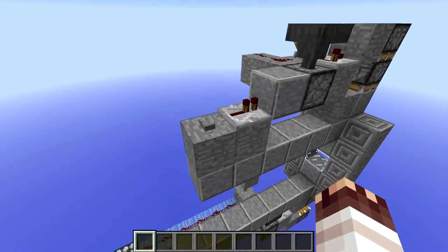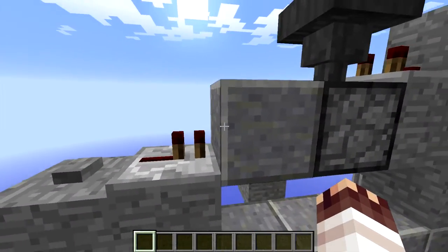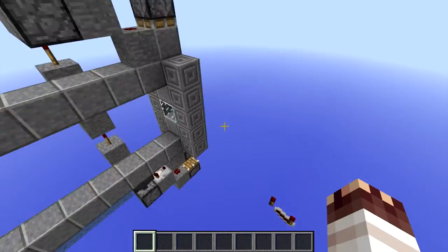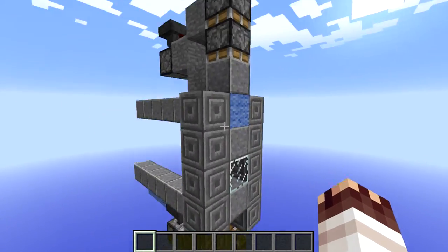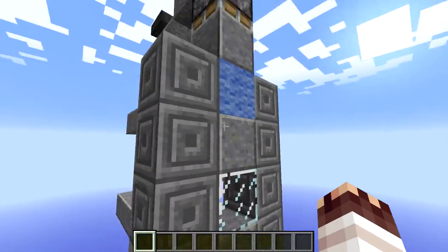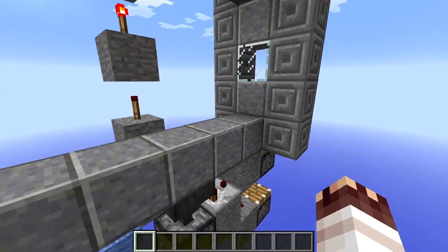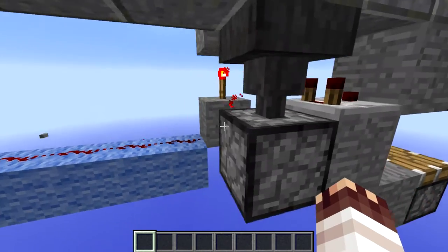I won't do a tutorial on this, I'll just do a little fly around right now. That is actually the whole build — the outsides you can do whatever you want, and these are just for decoration. You've got a nice path, you could make this a nice big floor — it's just like that.